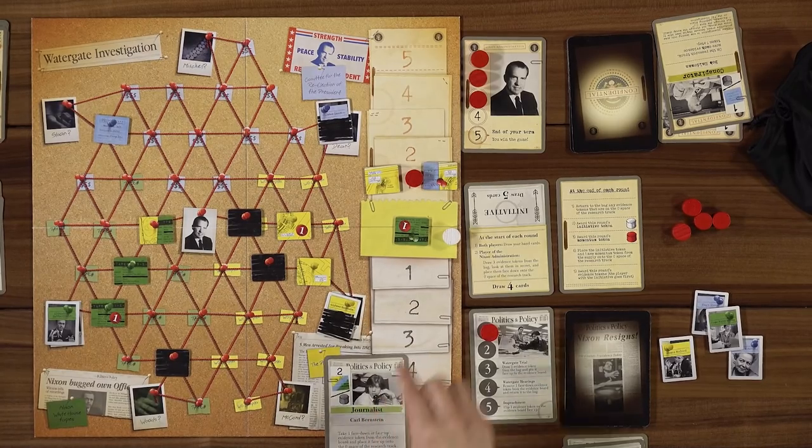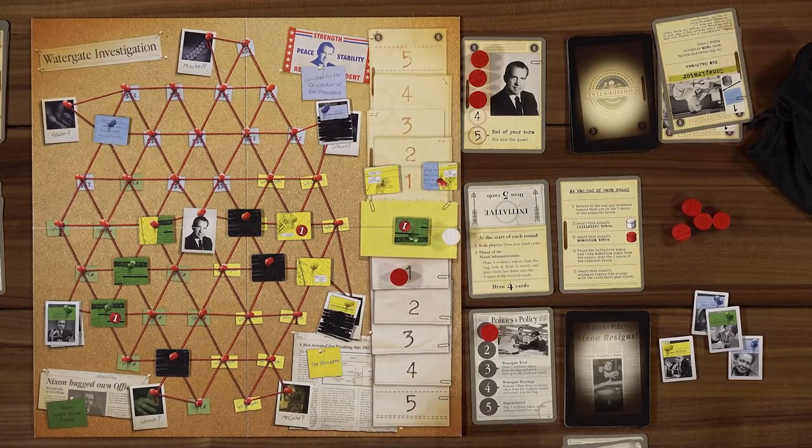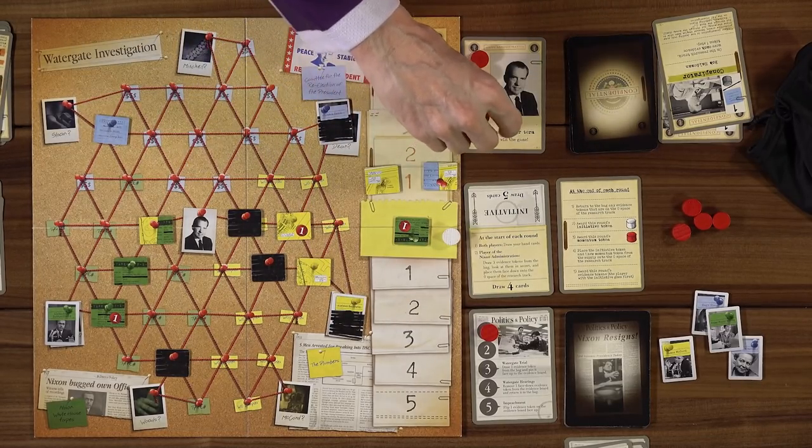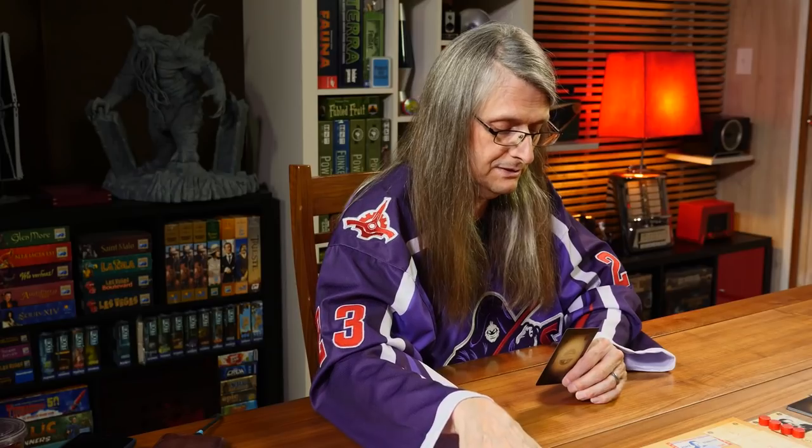My hand is not that great this turn, by the way. Neither is mine. I'm going to do this and move this three — one, two, three. A third rate burglary attempt: on the research track, move one evidence token back to the zero space. Then the momentum token to the one space on your side. 'Certain elements may try to stretch this beyond what it is.' White House spokesman Ron Ziegler, playing down the Watergate break-in two days after it occurred. That is discarded.